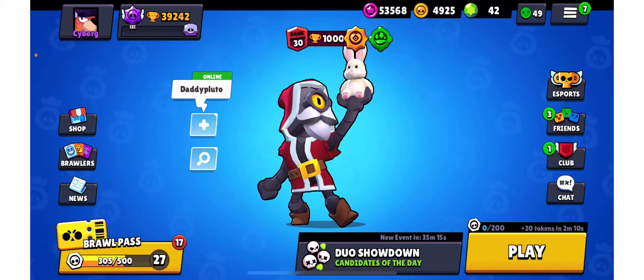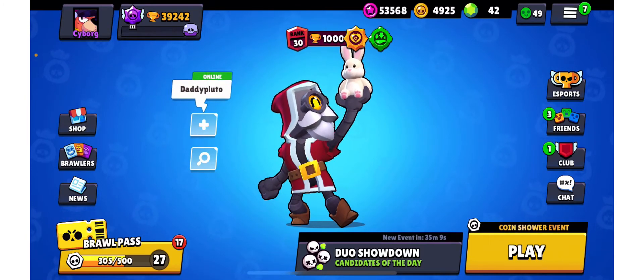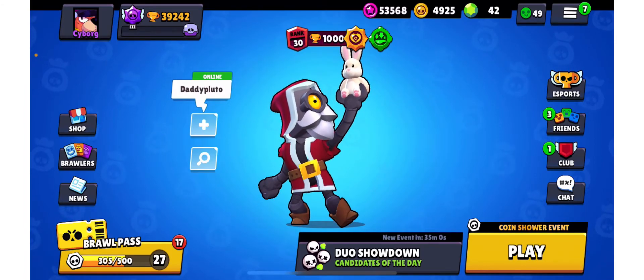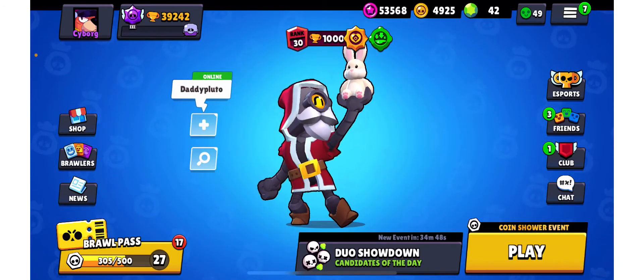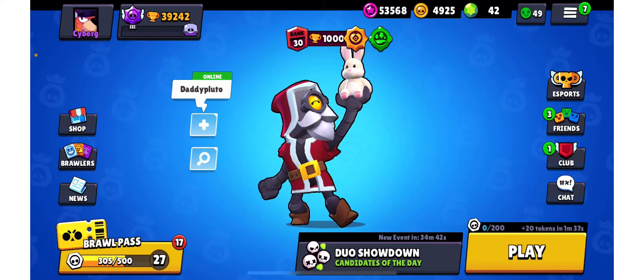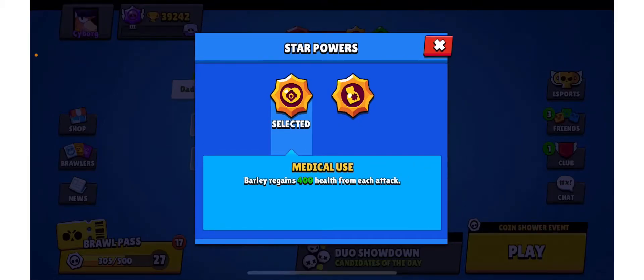We did it on Stormy Plains — there are lots of walls. Barley got a good buff this update: a range buff that makes him have almost the same range as Tick and Sprout, which is pretty good for a thrower. Max pairs great because Max can basically fit with any brawler — the speed is so helpful and Max cycles supers really fast. The star power I used was Medical Use, which lets you stay in the fight a lot longer.